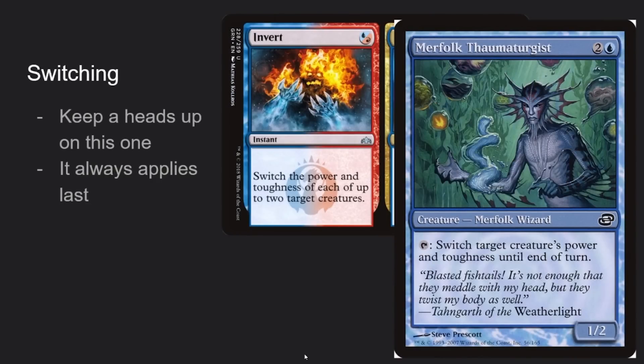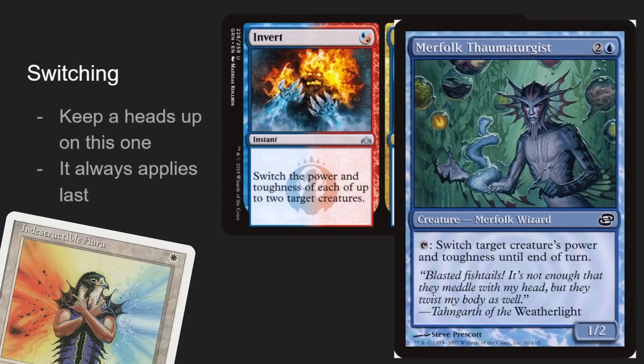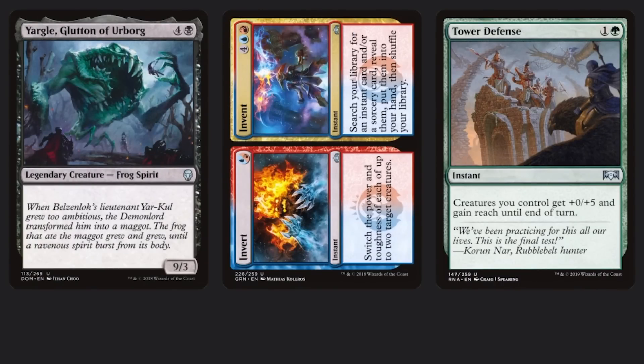Also, don't worry about Counterspell — that's a different thing entirely. After counters, you get switching. It's very important to remember that switching happens last. You always apply it last.